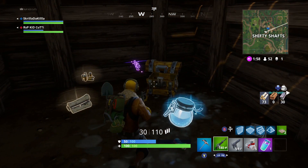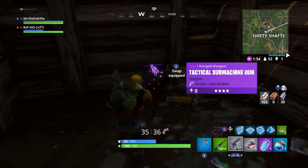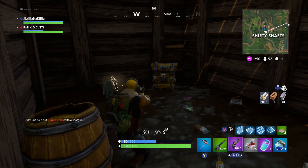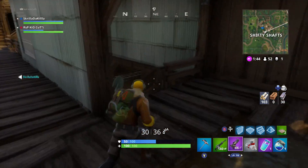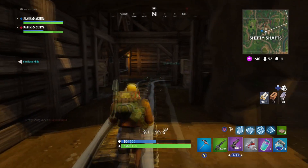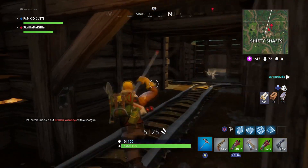Grab the loot, spin around, and then you're actually going to head back into the mine again. This is only the second chest that is down in the mine — both of them are hidden behind walls. It seems like all the lower level chests are hidden behind walls, just like these last two that we looked at.